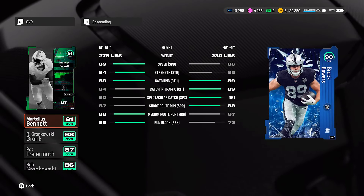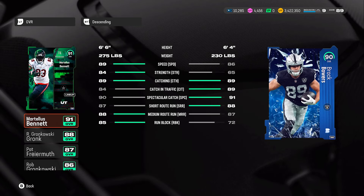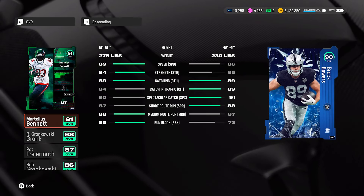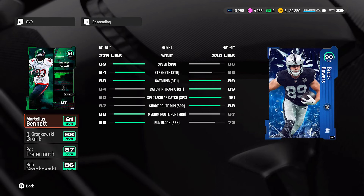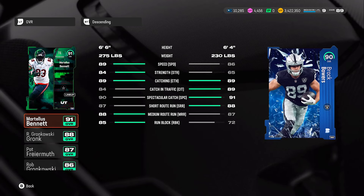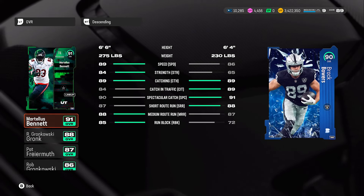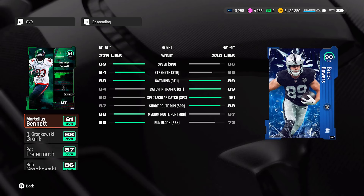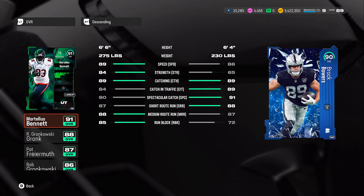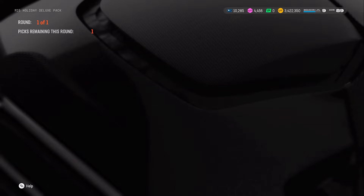I might end up going with the tight end — not because he's the best, but because my Martellus Bennett gets 89 speed plus one boost, putting him at 90 speed on my squad. I'm thinking about getting Brock Bowers, powering down Martellus Bennett, and upgrading another position to boost my team. Brock Bowers is 6'4, 230 pounds, 86 speed, 65 strength, 89 catching, 89 catching in traffic, 91 spectacular catch, 88 short route, 87 medium route, and 72 run block. The run block isn't great but it's rare to find tight ends with good run block anyway.